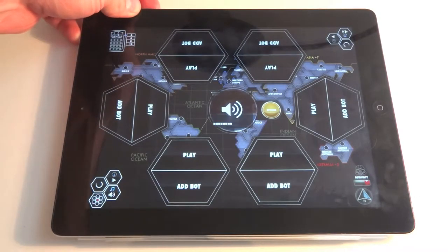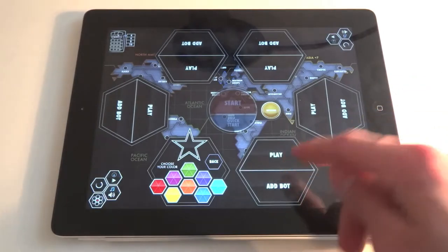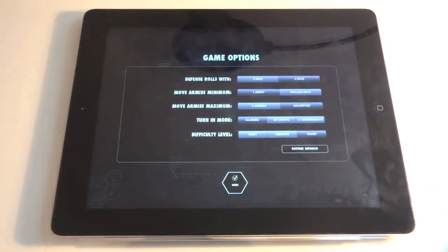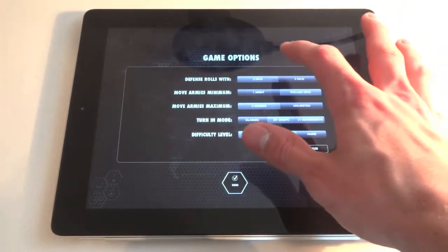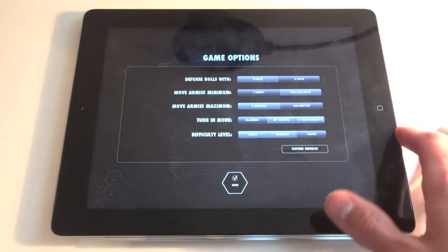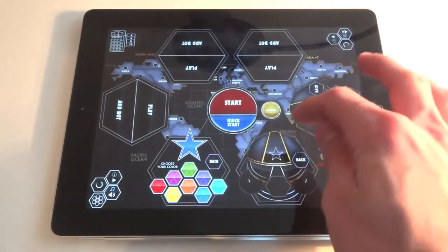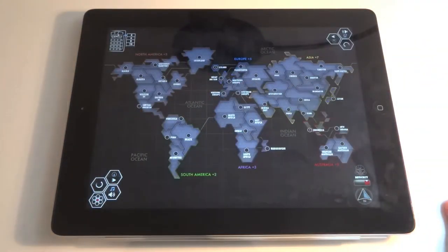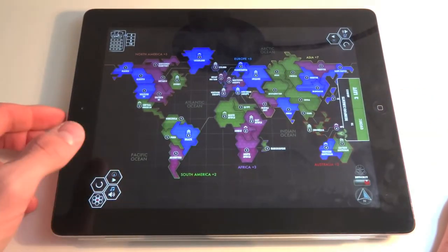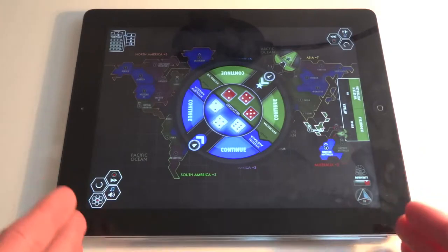Let's just choose the world. In the background you always have a nice little music. Here we can add a human player if we hit play, or a robot — a bot. We can choose our color, and the options are how many dice we want to roll, whether we want to defend ourselves, and the difficulty. I like it hard because that's the only thing that makes it fun. So let's quick start and they put the armies everywhere.